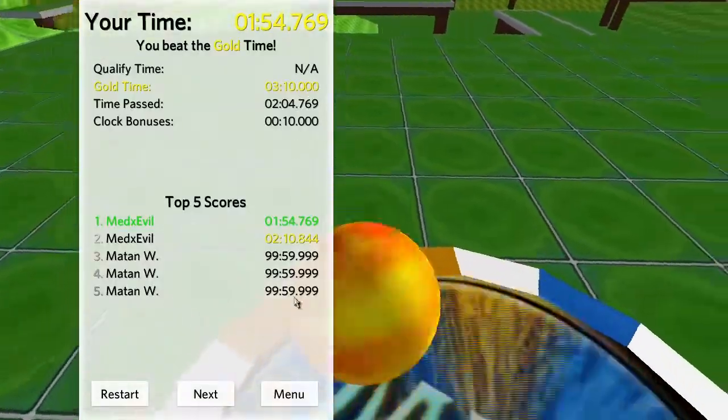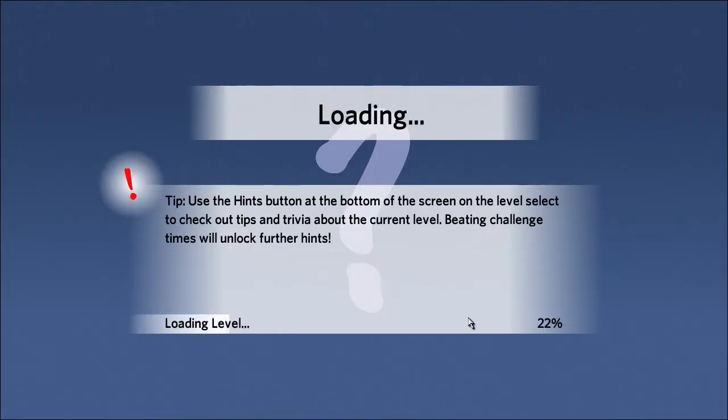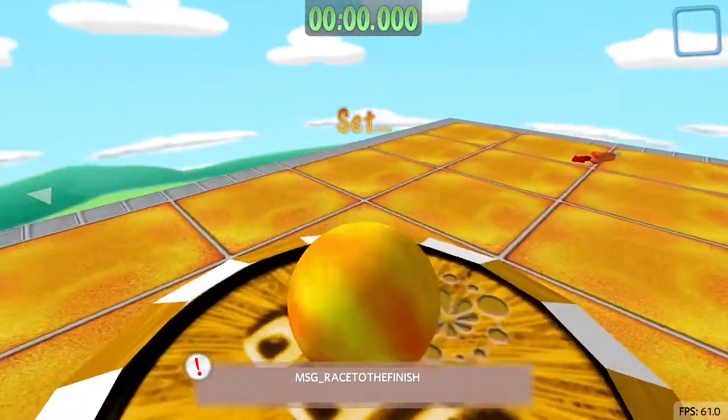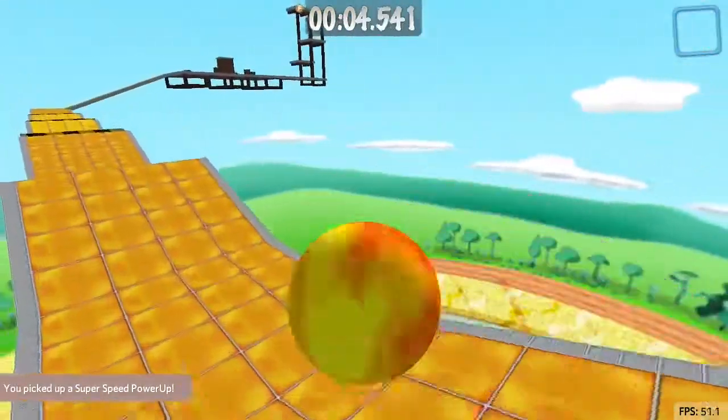Up next we have Gauntlet. There's not much of a difference here between this one and the original Gauntlet. You can tell it's using the advanced level color scheme. And there's no walls anymore.